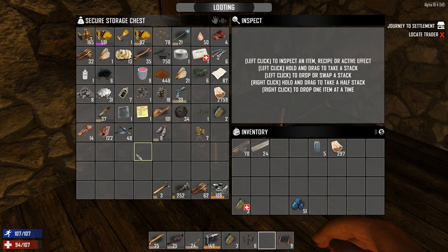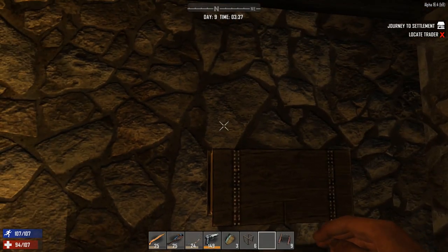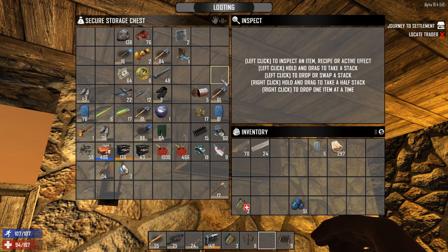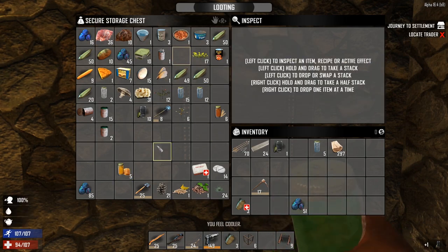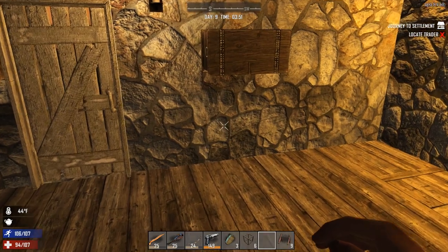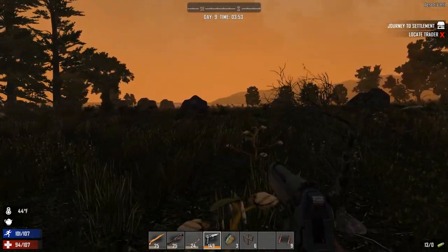Now we're going to grab a couple of supplies, a couple of essentials. I've got a pickaxe somewhere — there it is. We've got a little bit of food, quite a lot of meat, so we're not too bad off for food. But I'd really like to see if we can gather more supplies today. As you can see we're pretty low on everything at the moment — I'll grab some more food, more water, guns, anything we can get our hands on in town will be a large advantage.